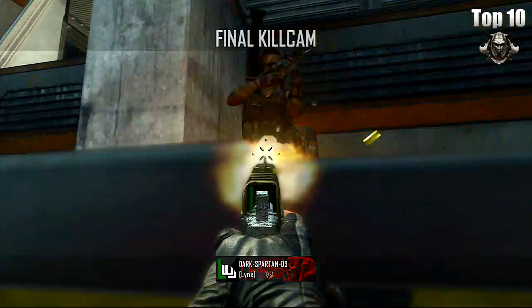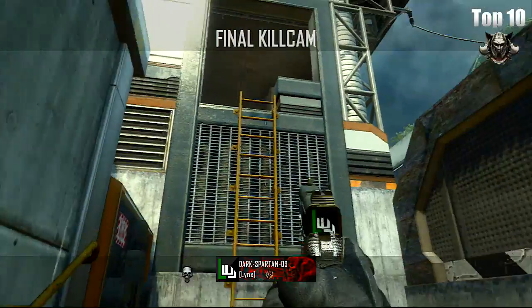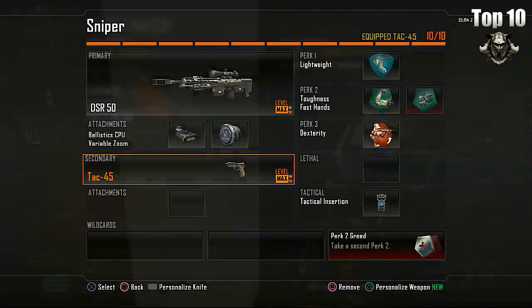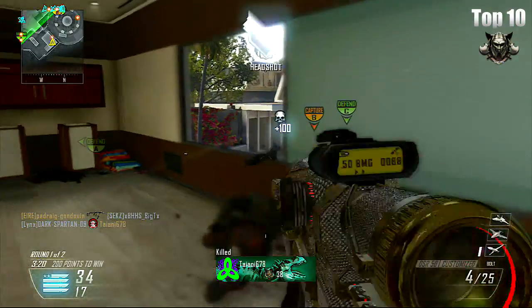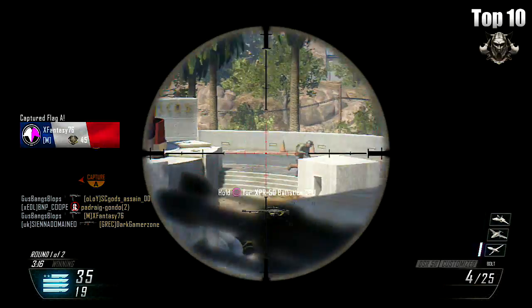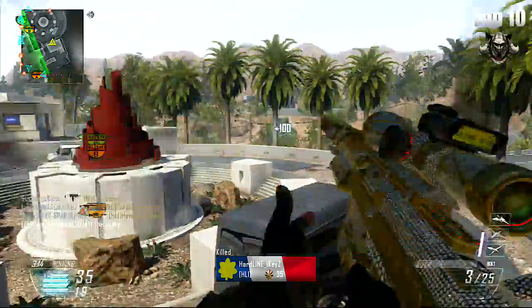To add damage to this class we'll be taking a secondary weapon, and for this the Tac-45 is a great choice. There are other choices but I found that this gun has very high damage and can drop up to 3 players per clip. Since our primary weapon is built for range, this is really going to be an important part of this class.